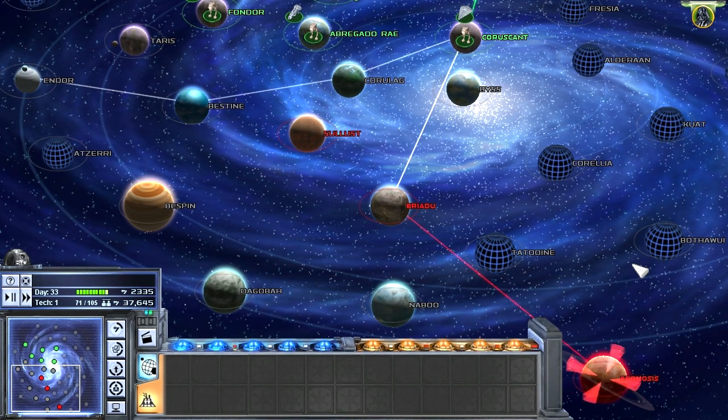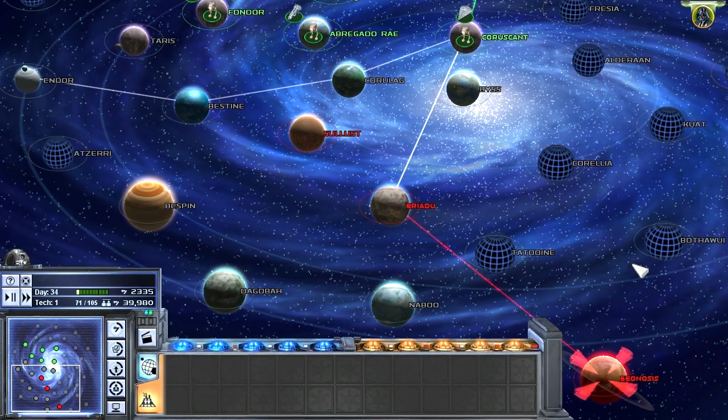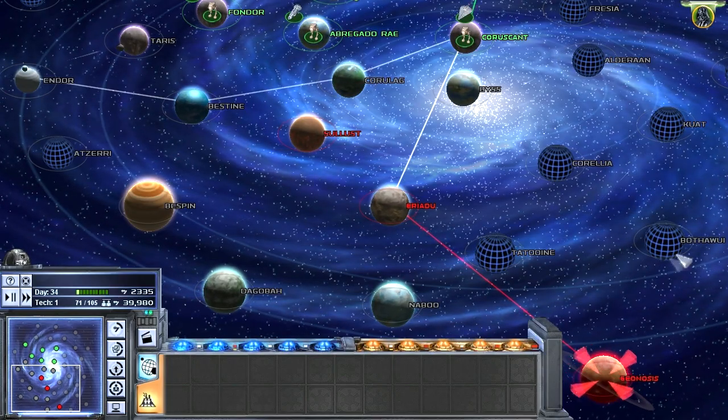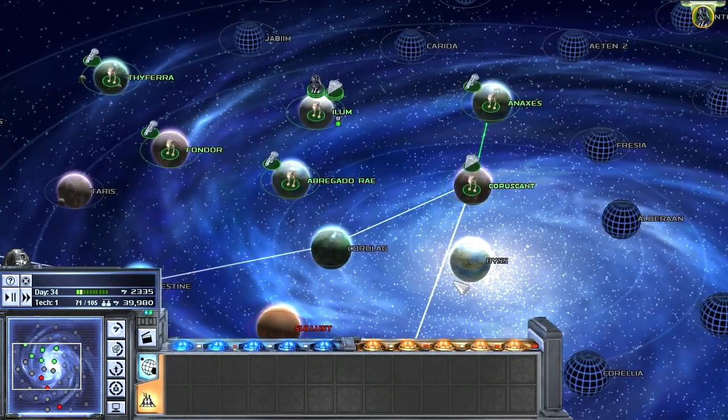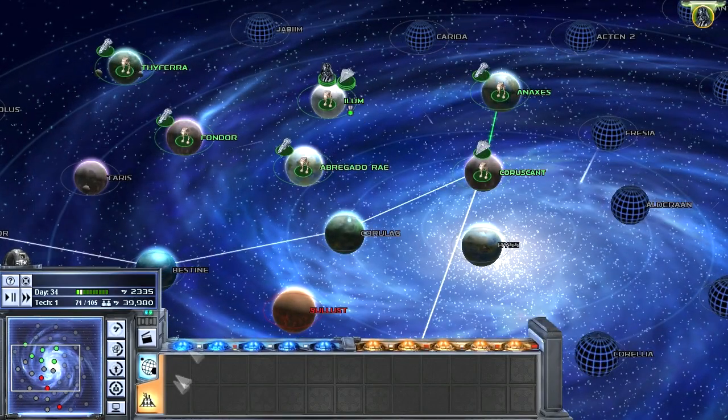Hello and welcome back to Let's Play Star Wars Empire at War, Empire Campaign with your good friend Darth Vader. When we last left off, we had just taken Ilum from the Pirates, which we had fun with.